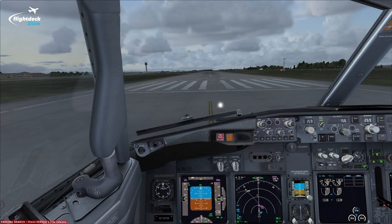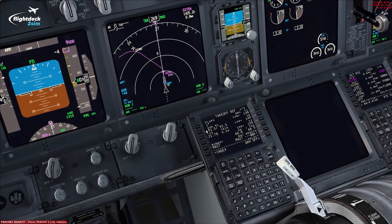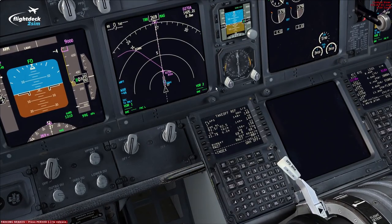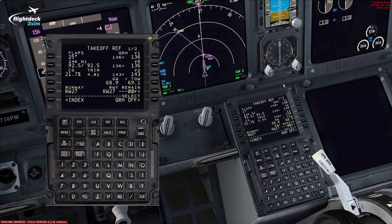Back on runway 27. I've reloaded the saved panel state so we have the exact same amount of fuel, everything else is identical, and the weather is pretty much the same. The only thing I've changed is the departure flap setting to flap 1. Previously the FMC showed flap 25 with V1 and VR of 136 knots. Now we have 148 for V1 and 149 for VR. But what you'll notice is much better climb performance due to significantly less drag with flap 1.